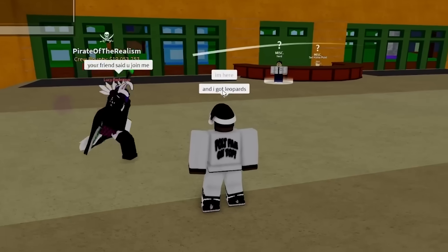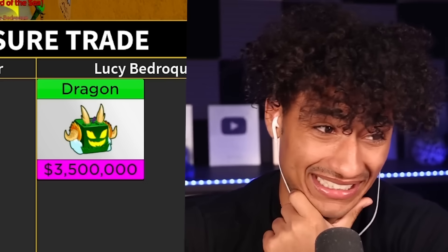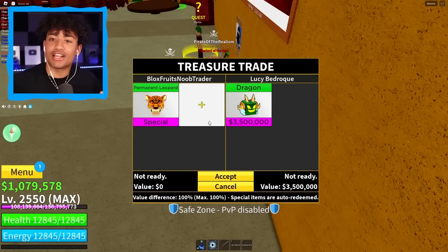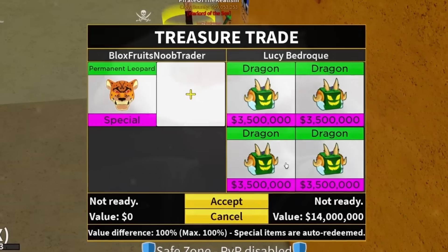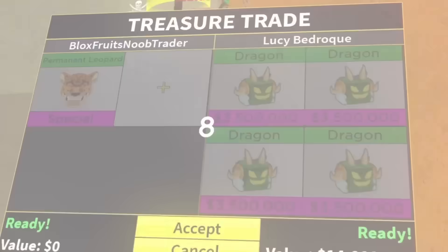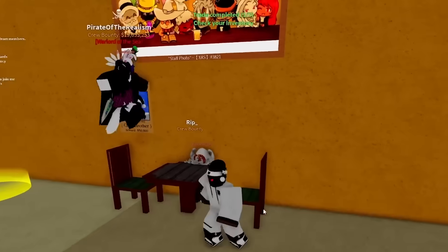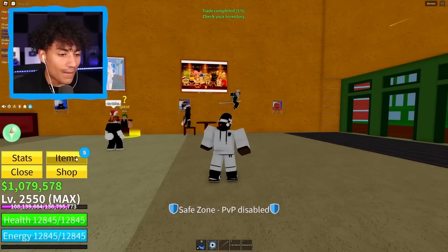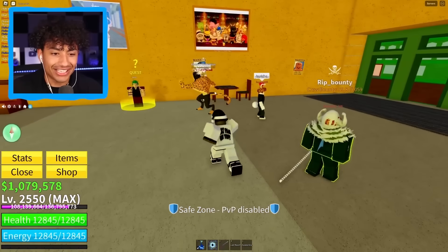Someone puts up a dragon fruit — I am not giving up a permanent leopard for one dragon. But I'll show him the permanent leopard to flex it. Then: two dragons! Three! Whoa — four dragon fruits for the first trade of the day! Is this a W or an L trade? Let me know. I'm going to accept it — four dragons for a permanent leopard, worth $14 million! Yes sir! Trade completed — I now have six dragon fruits. He's going crazy with the leopard fruit right now.